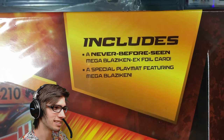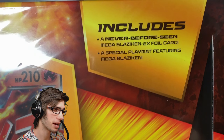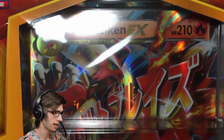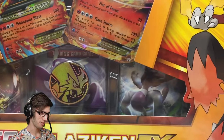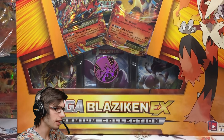It says it includes a never-before-seen Mega Blaziken EX foil card and a special play mat featuring Mega Blaziken — the play mat looks really good, tucked in the side there. We've got the jumbo promo, all the booster packs, the promos, an awesome-looking coin, and three booster packs down the bottom.